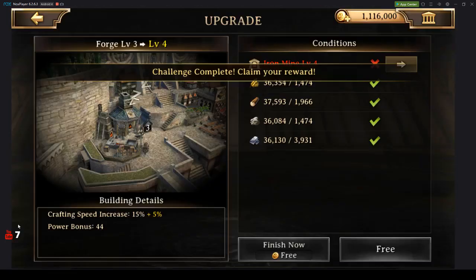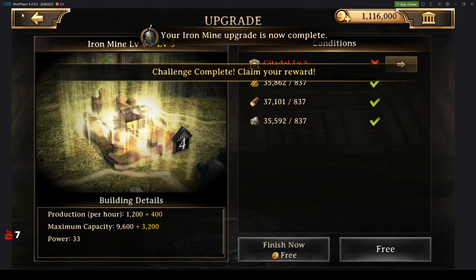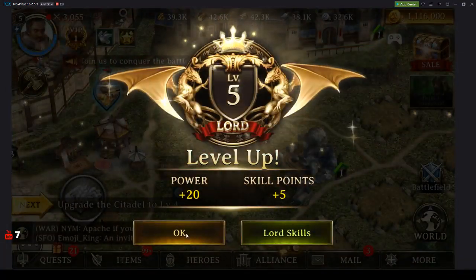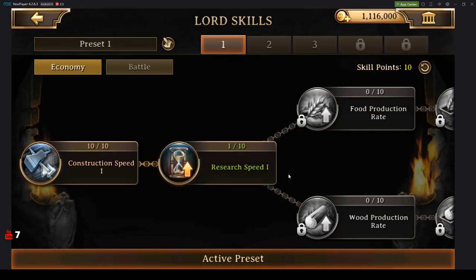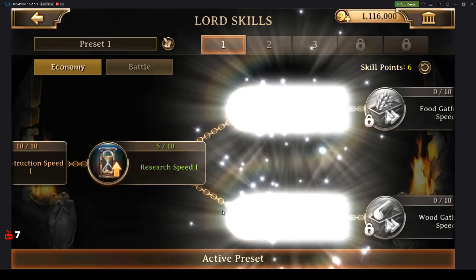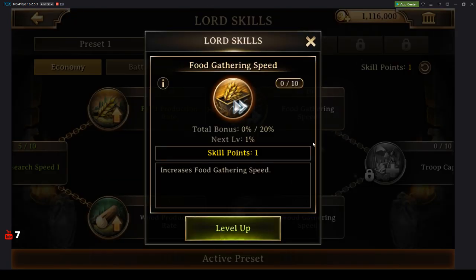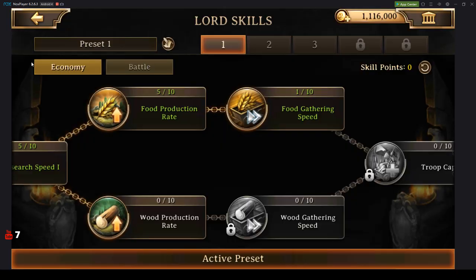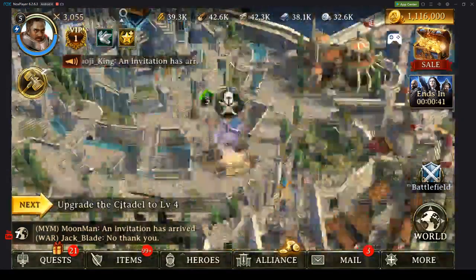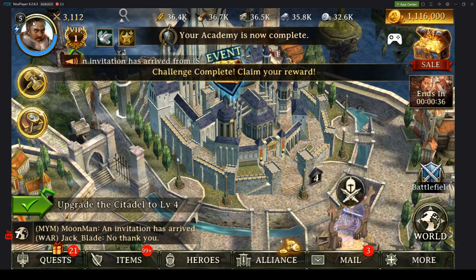Alright, now we need a forge level 4. And to get that, you need an iron mine level 4. Sweet, another Lord level — let's go! Alright, now we're at citadel level 4. Solid.